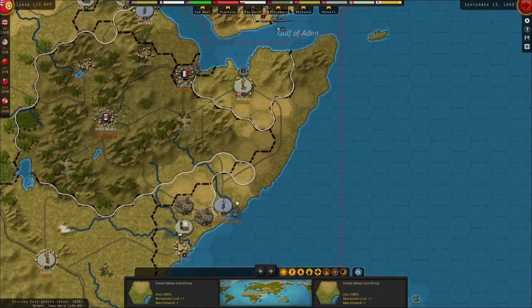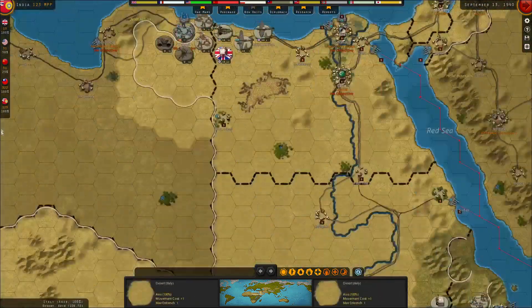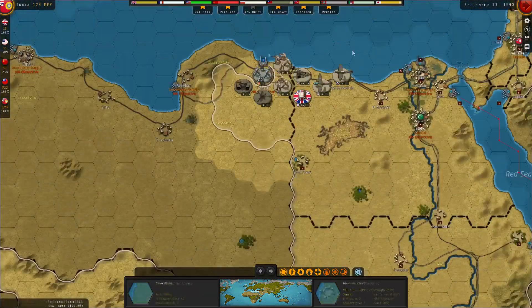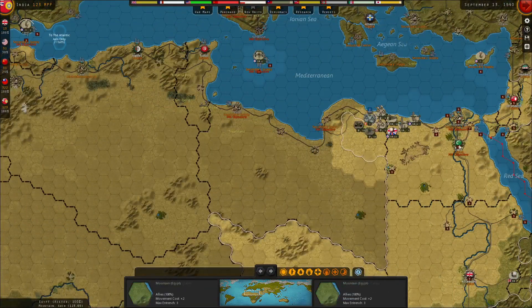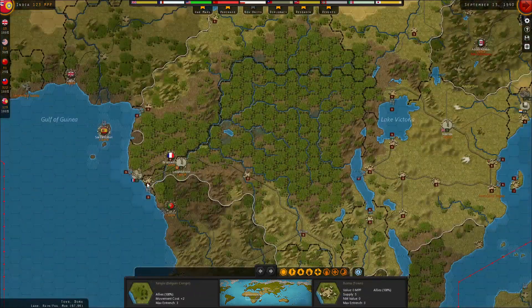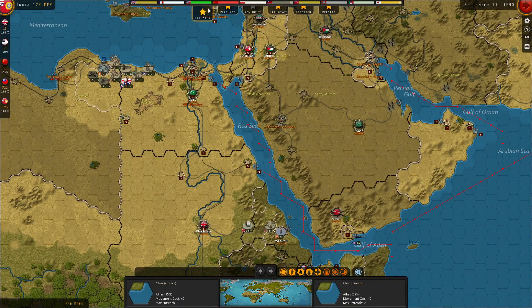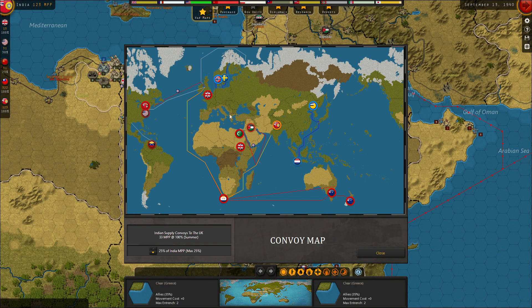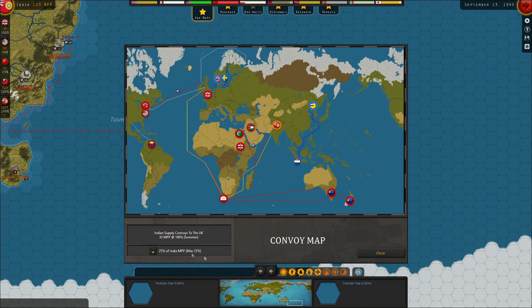I'm really hoping that once those artillery pieces get delivered, they can really help crack down Ethiopia and other Italian holdings, and help make a much stronger force once the time comes - because this is the primary force. Our UK MPPs are severely limited even sending everything we can from India to the UK. Everyone pretty much has a set amount they're sending, except India can customize it as a major, but 25% is the max we can do now that we've diverted the convoys.